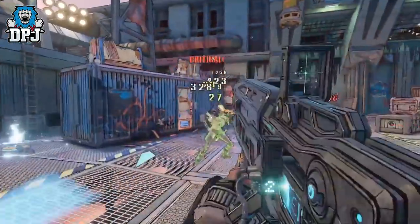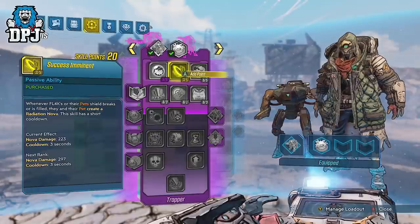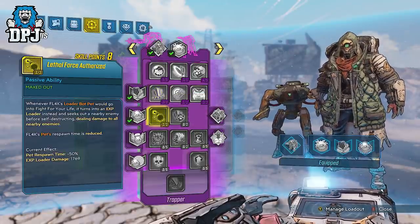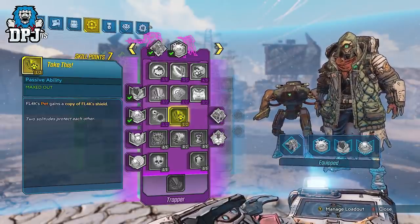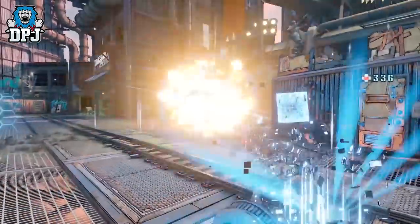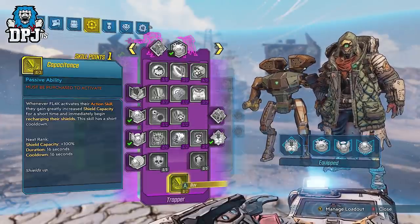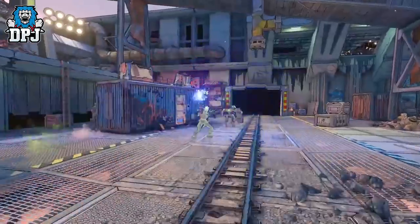We also wanted to address some feedback we received from the community regarding FL4K and their pet survivability, so you'll see an emphasis on shields in this tree. The Better Toys passive gives FL4K and their pets bonuses to recharge and recharge delay speeds on their shields. The Take This passive provides pets a duplicate of FL4K's currently equipped shield. The Fuzzy Math passive restores a portion of FL4K and their pet's shields when they land critical hits. Finally, the capstone for the Trapper tree is Capacitance, which effectively doubles FL4K's shield and immediately begins recharging it whenever they activate an action skill.